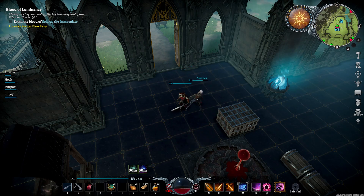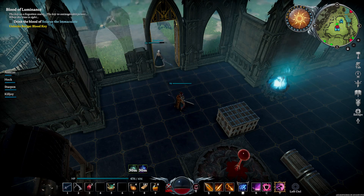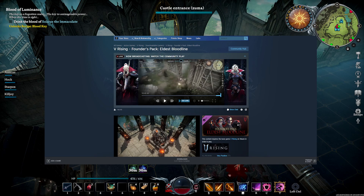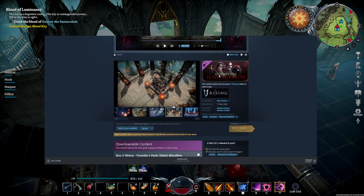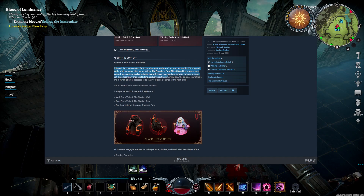The Eldest Bloodline — what does it have? This pack has been created for those who want to show off some extra love for V Rising and support the game further. The Eldest Bloodline rewards your support by unlocking exclusive items — get three legendary skins, exclusive castle customizations, original soundtrack, and a bunch of great accessories to take your dark elegance to the next level. It's just variants of all the wolf form, bear...